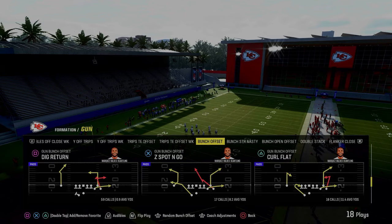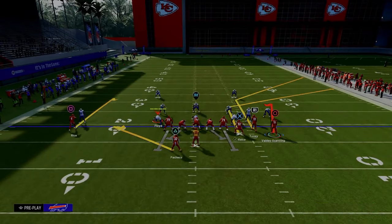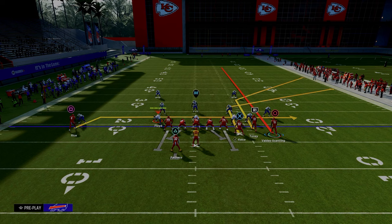The play we're going to be talking about today is Curl Flat out of the Colts Bunch. The setup for this play is we're going to put the tight end on a tight end apprentice corner, streak our outside Bunch receiver, block our running back, and drag our solo wide receiver.